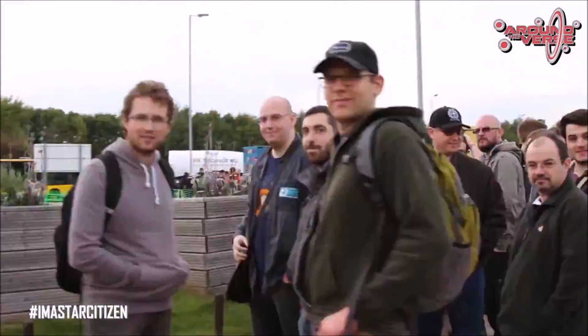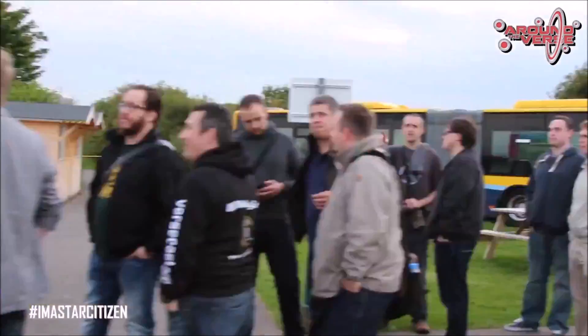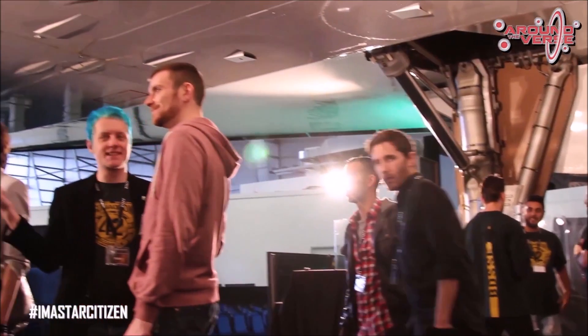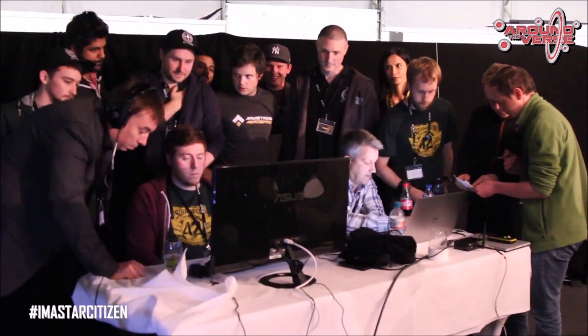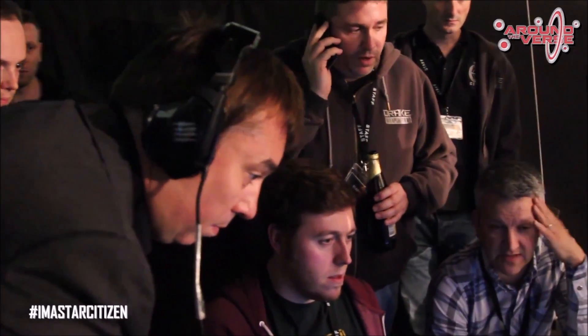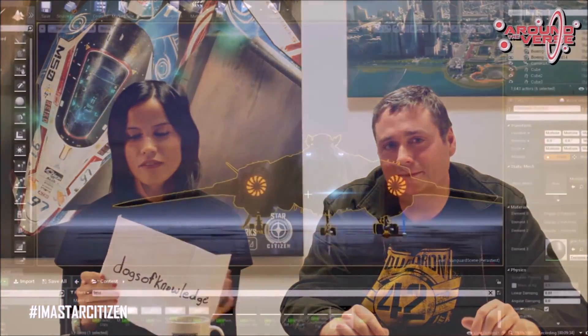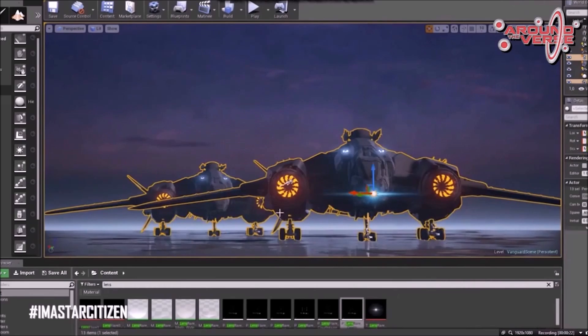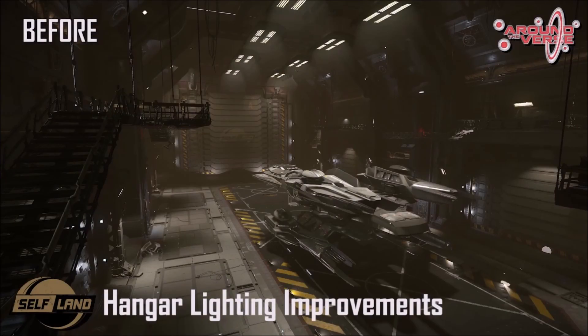There are animators currently working on female locomotion sets — most of the male stuff is already done. They're also trying to get female characters into the game as soon as they can, and you'll be able to choose a male or female character in Squadron 42. They're working on weapon identities to make sure companies like Behring are recognisable at a distance for first-person shooter and ship weapons. Expect to see a lot more weapons soon. This week's MVP was Reddit user DogsOfKnowledge for his recreation of some Vanguard art in the Unreal 4 engine, and this week's sneak peek was hangar lighting improvements before and after.